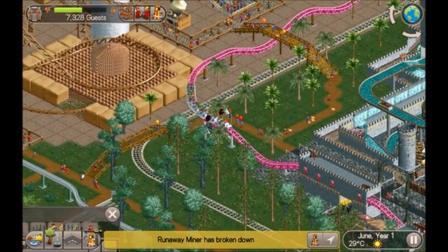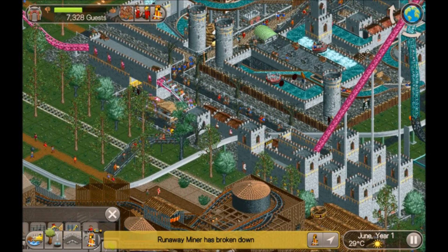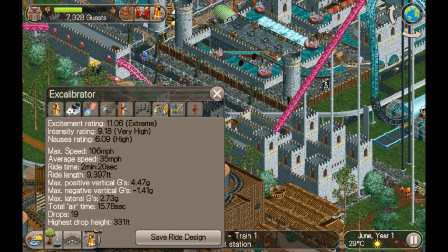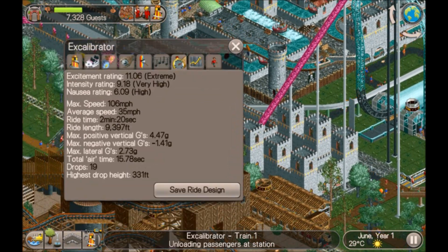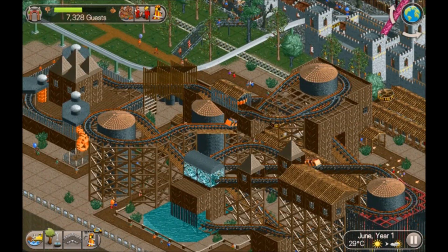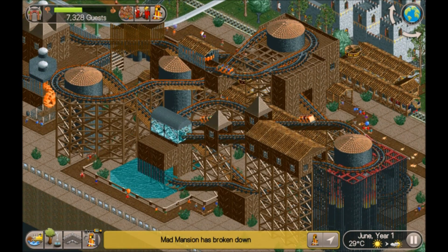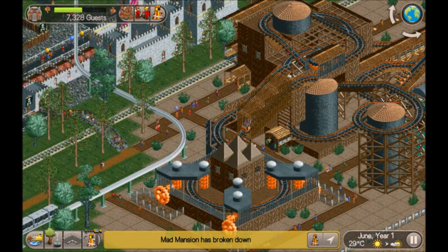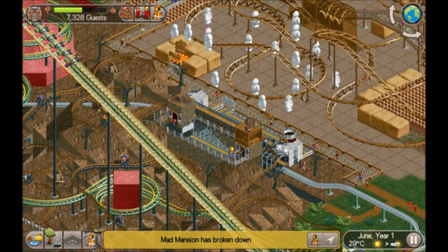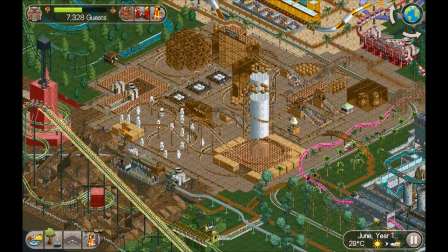Little bunny hills, just grab a little bit more airtime and back to the station. That is the most exciting ride in the park - 11.06 excitement! There's also a reverse ride - decent excitement on that. I think that's pretty much everything - we might have missed one or two but we got the majority of the rides.